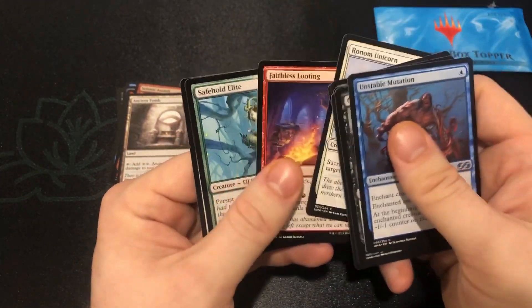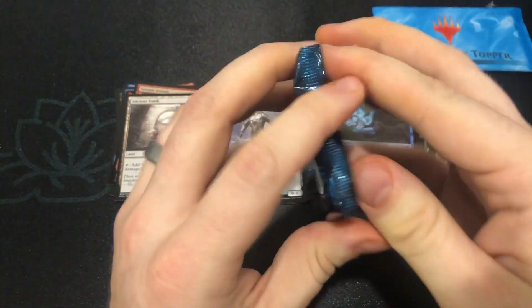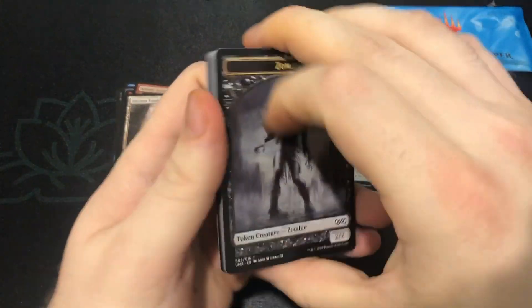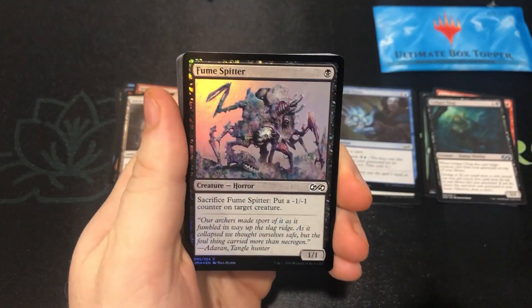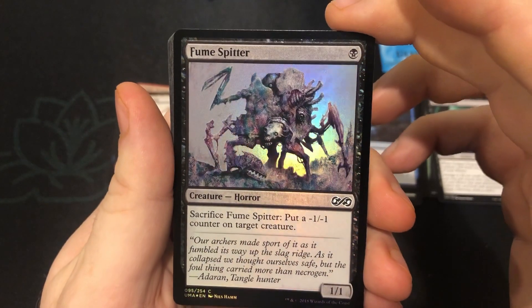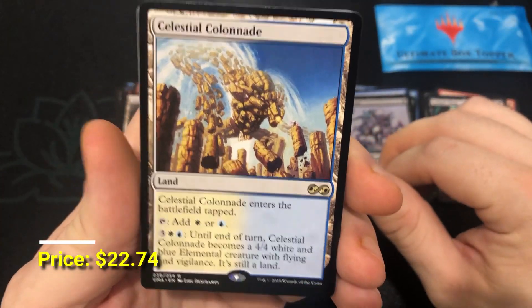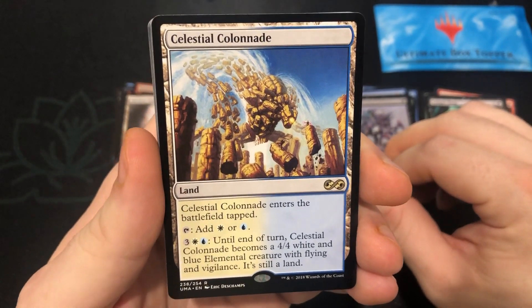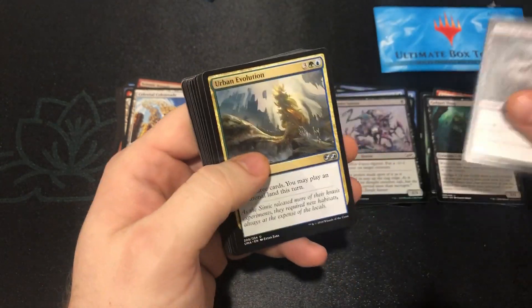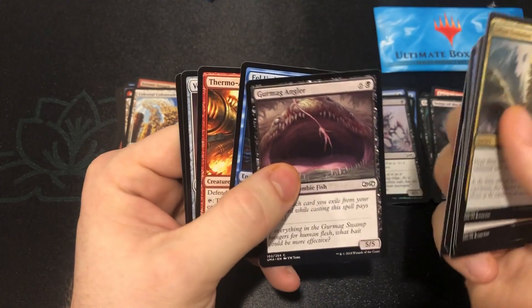Alright guys, we're at four Mythics. I don't want it to stop — I would love to see some more as we get through the halfway point here. A few more Mythics, why not? Give me just a whole box of Mythics. We've got a Fume Spitter — kind of a cool looking foil card. And Celestial Colonnade! The best Man Land — it's a Man Land if you didn't know that. Songs of the Damned is a great card.